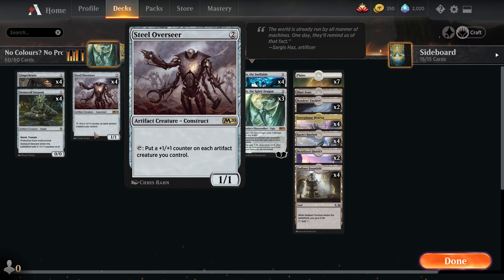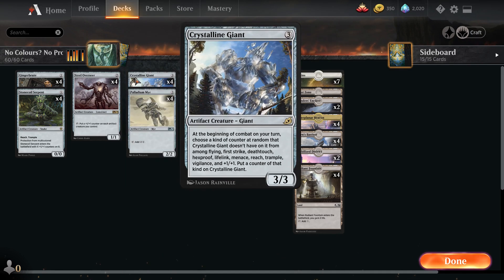We have four Crystalline Giant, which is just solid - from Ikoria, this is a really good artifact. Every turn, if you don't know what it does, you get a type of counter. There are eight different counters you can get, including a plus one plus one counter, and you keep going until you've got one of each. If it survives long enough, it ends up being a 4/4 with first strike, deathtouch, flying, hexproof, lifelink, menace, reach, trample, and vigilance - which is pretty much unbeatable unless you board wipe.